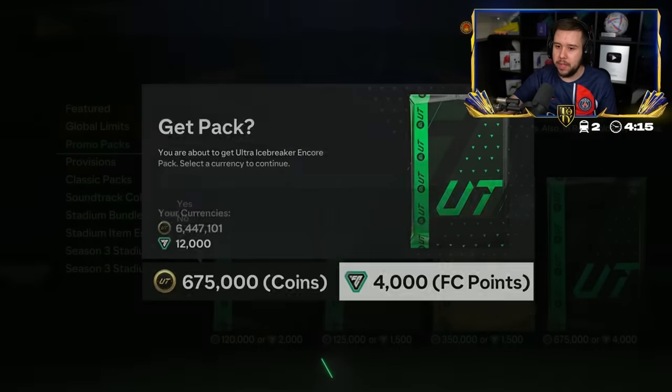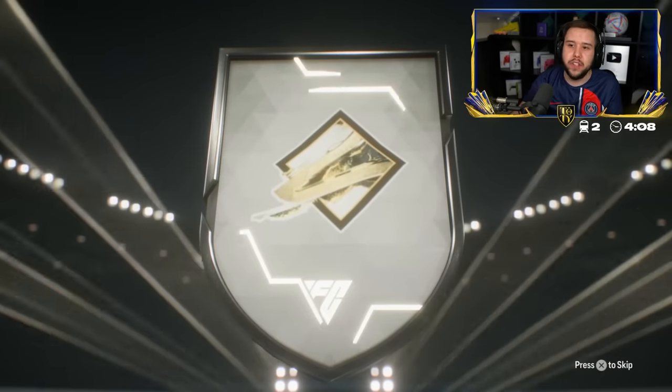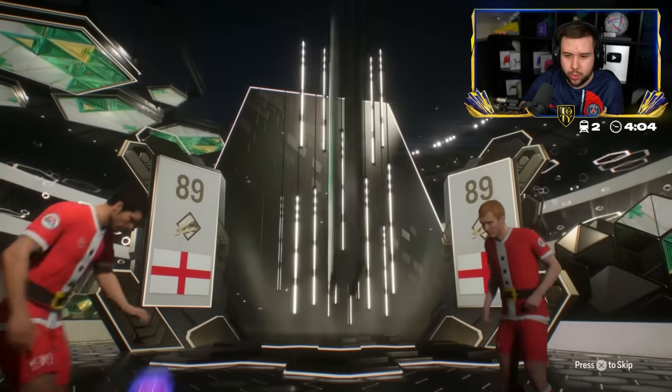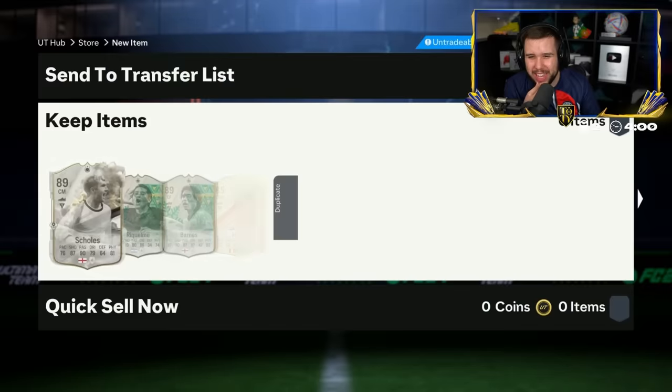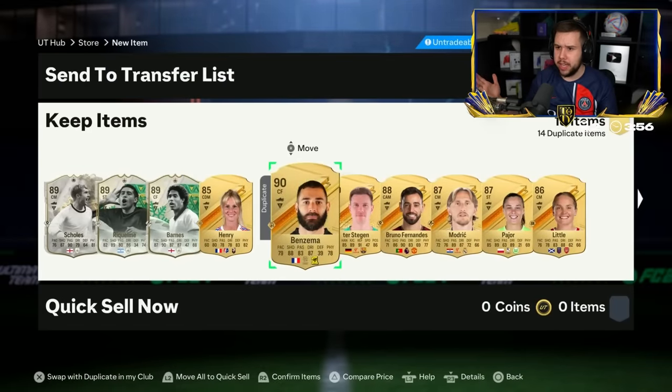We're going straight for it — he's not messing around, he wants to go for it. English. Thunderstruck Skulls! Winter Wildcard Raquelmi. Skulls, Raquelmi, and the other player is Barnes. That's an L. Pretty much the entire pack is dupes as well — only one gold card.